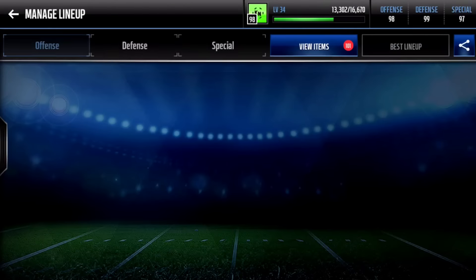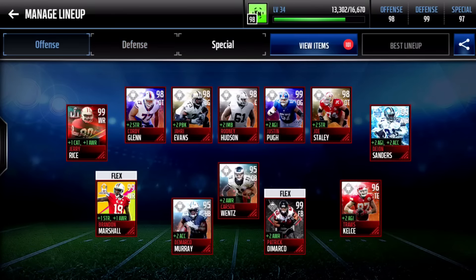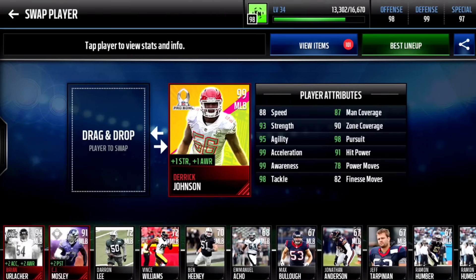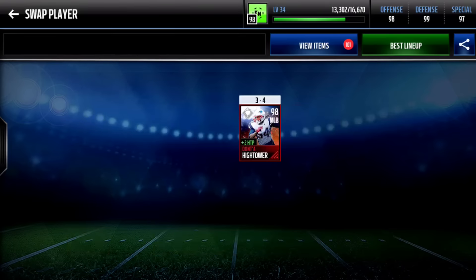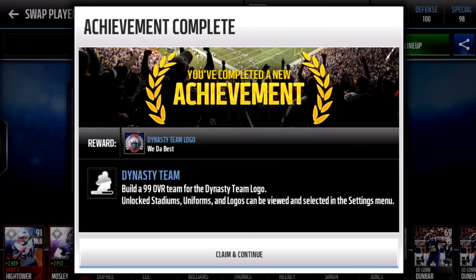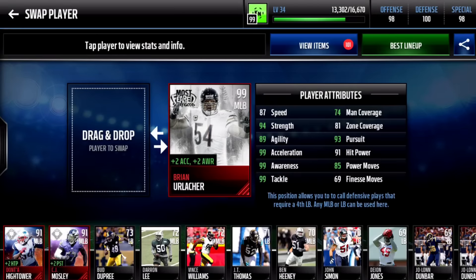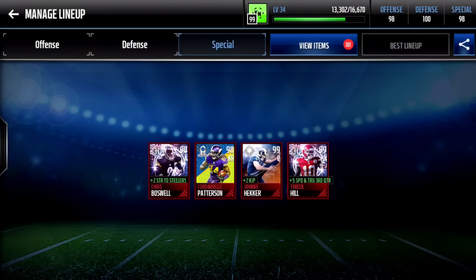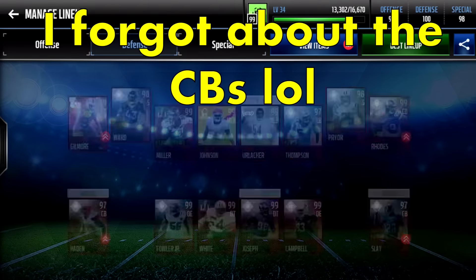Let's go put these defensive players in before we buy any more. There we go guys — that's what we were hoping for. We get the 99 overall team and we get a dynasty team logo! 99 overall — just looking at that is so exciting, and we actually have it with not every player being a 99 overall, which is actually kind of surprising.